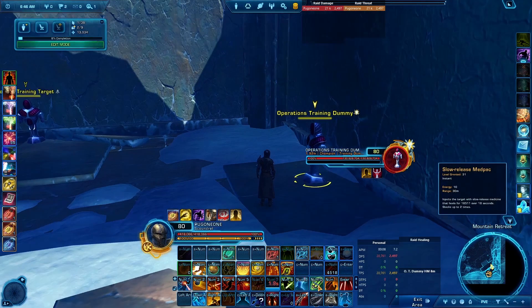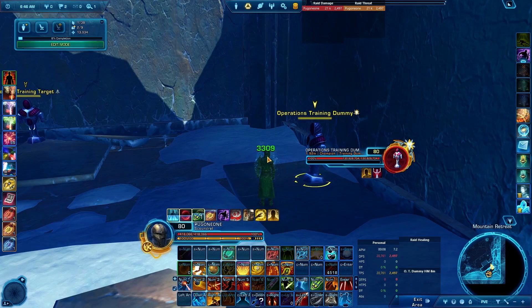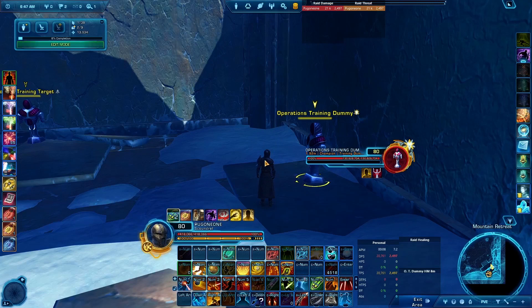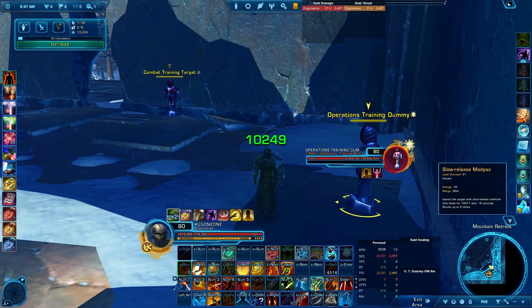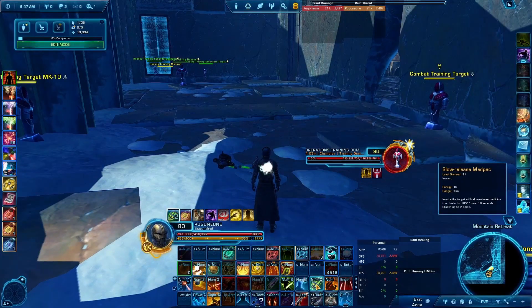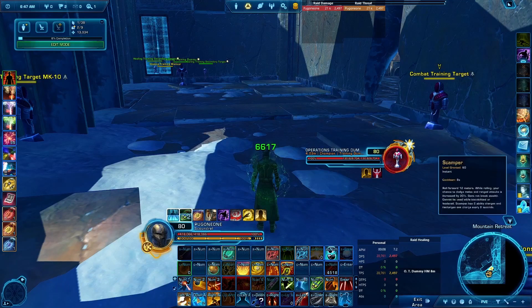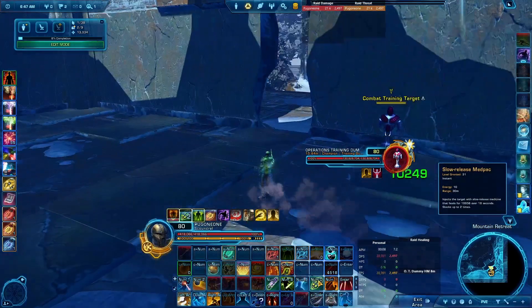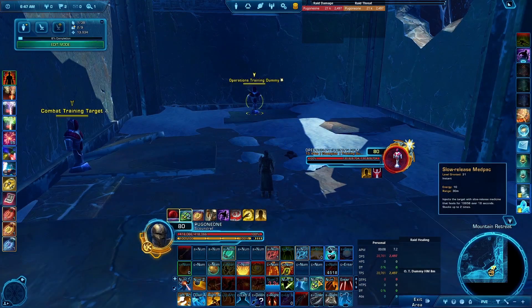The Slow Release Med Pack is another sustained heal. One stack heals 18,500 over 18 seconds. Two stacks effectively doubles it to roughly 40,000 — or up to 50,000 when it crits. This can be kept active throughout a fight. In situations where you're constantly taking incoming damage, you can maintain two stacks, periodically roll for a Colto Pack, and keep this heal running as needed.